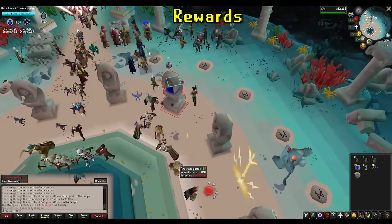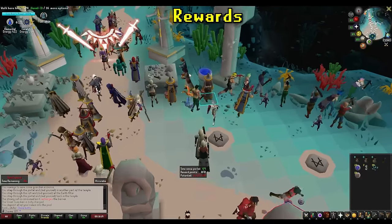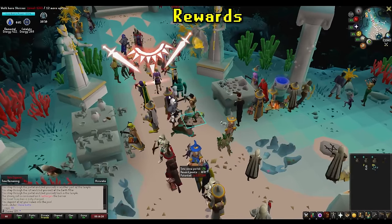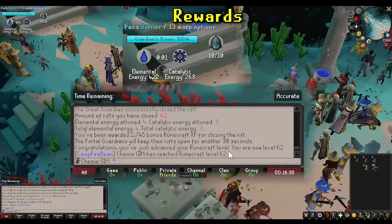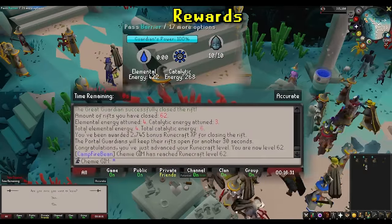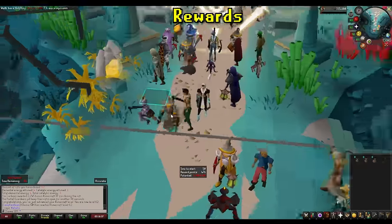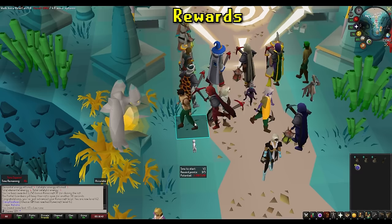Rewards. Throughout the encounter, you gain elemental and catalytic energy based on the activities you do, which determines the number of times you can search the reward guardian — called points. For every 100 energy, you get one point. You need one elemental point and one catalytic point to search the guardian one time. The energy is compounded, meaning if you get 150 elemental points during a game, you'll receive one point plus a 50% chance at a second point, assuming you win. On average, a decent player with at least 50 Runecrafting could net six to eight points between the two types each game.